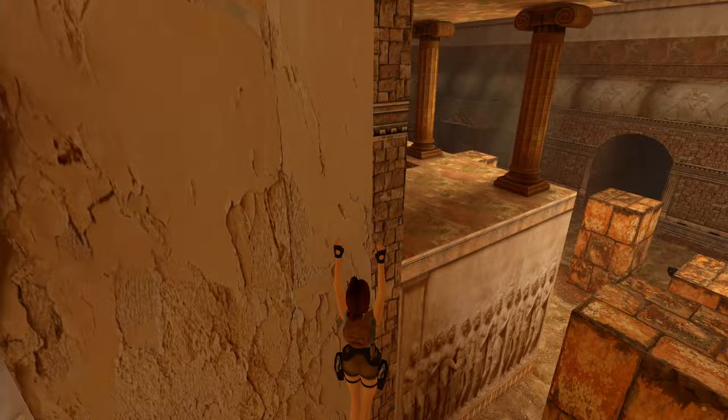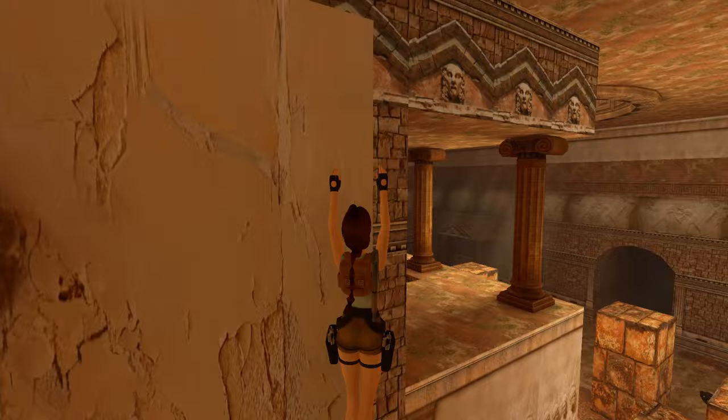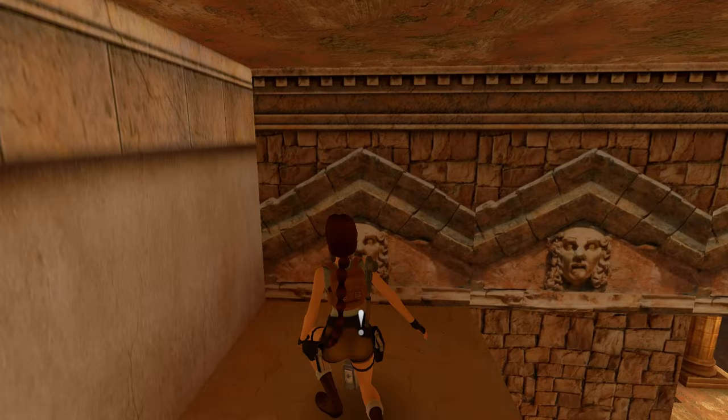Position Lara like this, use the look button to align her, and try to position her so that her head is half facing the wall, then start jumping. If after the third jump the bug doesn't work, try to align her again until it works.